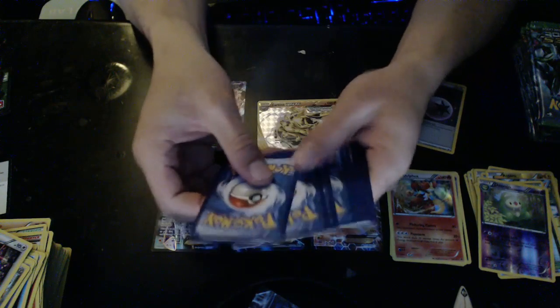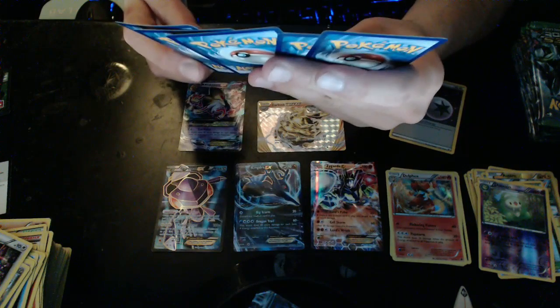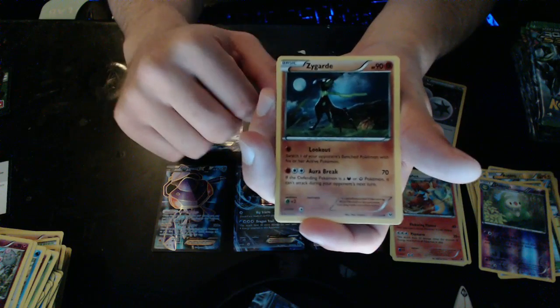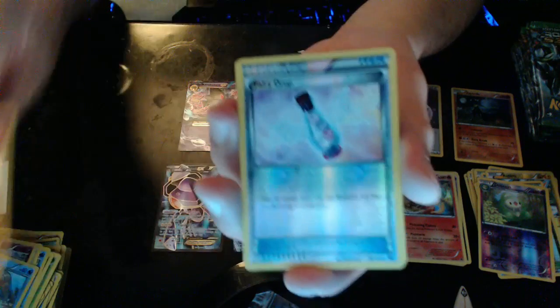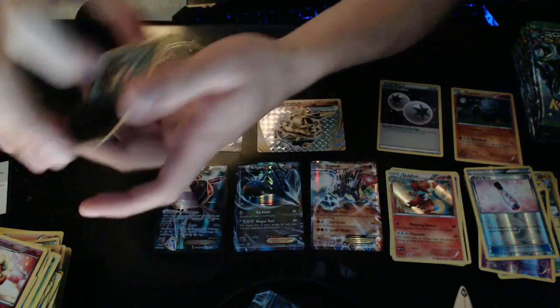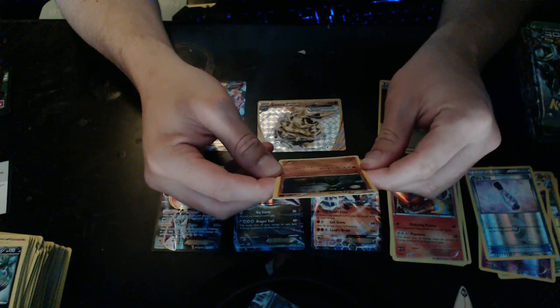Card trick — let's just take the top five, the commons are all the same ones we've been seeing. Boom — we have a Zygarde, a cool one with different forms, an Almaite, a Whimsicott, a Fairy Drop Reverse Hollow, and a Mandibuzz — heck yes! This is such an awesome Zygarde card, I've never seen one like this because I don't open up a lot of packs.